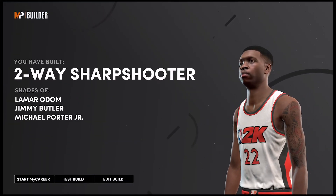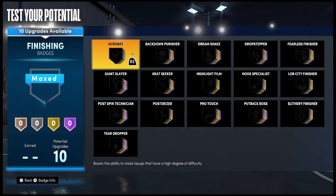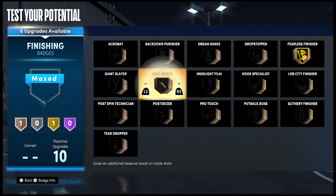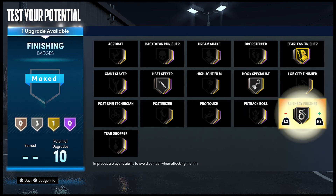For your finishing badges, put Fearless Finisher on Gold, Heat Seeker on Silver, Hook Specialist on Silver, and Slithery Finisher on Gold.